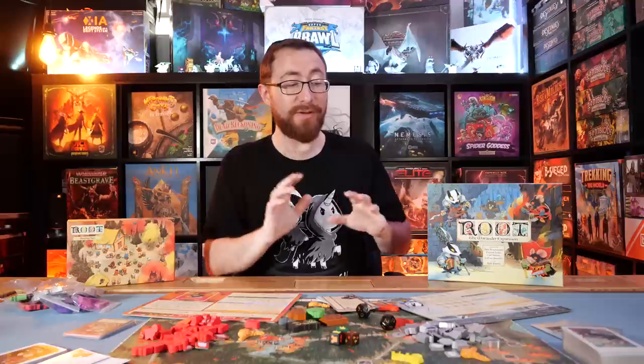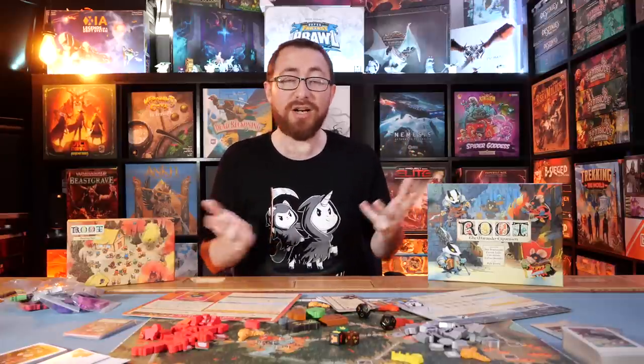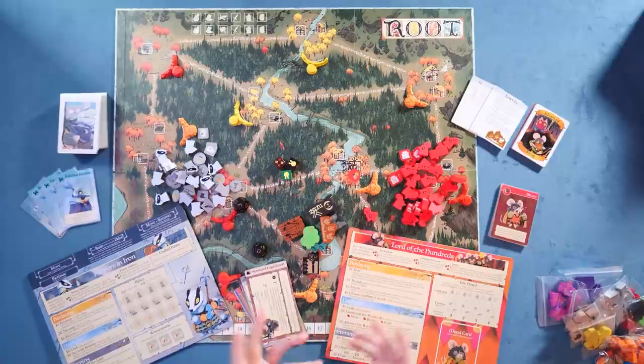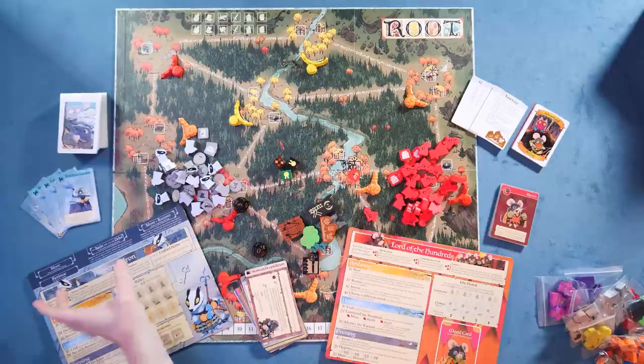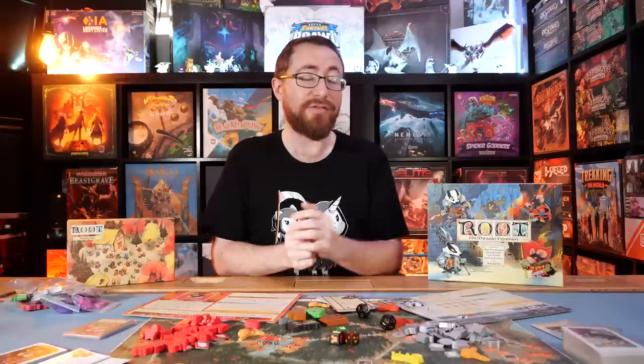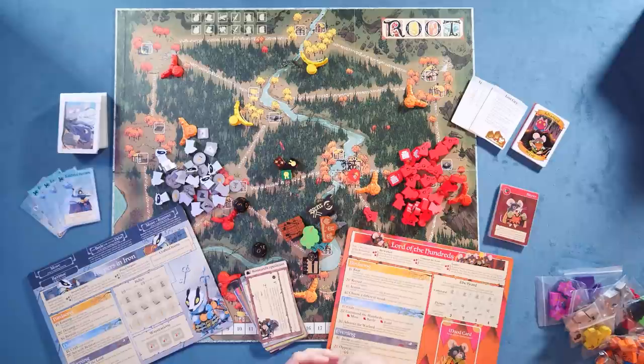Then we have the Keepers in Iron. They are a very different approach — they like shiny things. They're going to be hunting for relics of past battles. To start off the game, you set up various relics into all the clearings on the board, and you are trying to extract and recover them. You'll have a control system similar to the Ivy, called your Retinue, where you start the game with three cards slotted into your areas. Those allow you to move, battle, delve, and then move and recover. Along the way you can add more cards to your Retinue, allowing you to do more things.